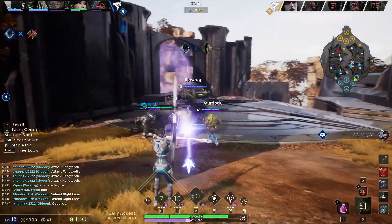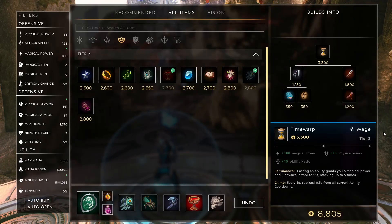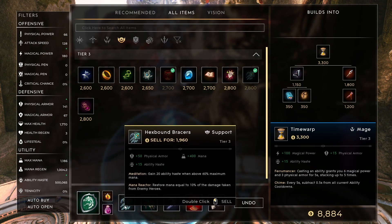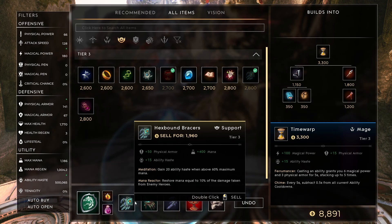On Decker, you're going to want to build a bit of health, a bit of mana, and a bit of ability haste, but don't be afraid to mix in some magical power where you can as well. For characters like Decker, it's very dependent on what your enemies are doing, so it's going to be a more flexible build. Starting with Hexbound Bracers is great — it gives you physical armor for dealing with that enemy ADC, gives you mana and ability haste, and you gain additional ability haste when you're above 60% maximum mana, and you'll restore mana equal to 10% of the damage taken from enemy heroes. This is an all-around good item for early game support.